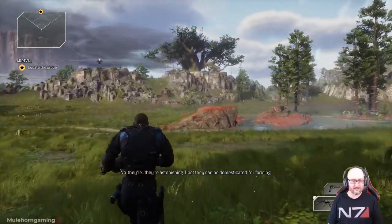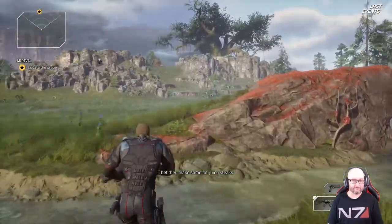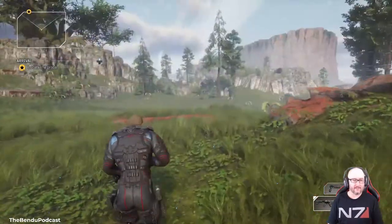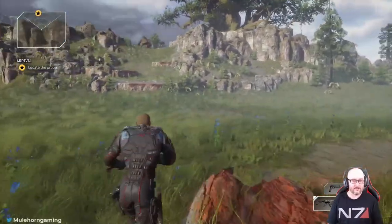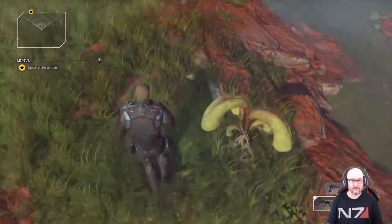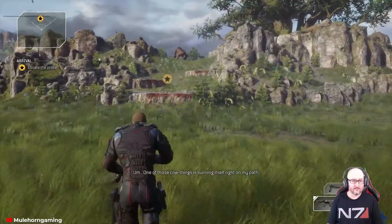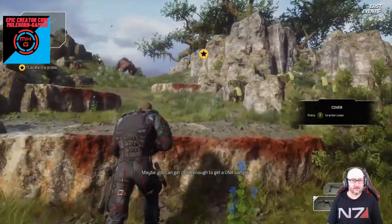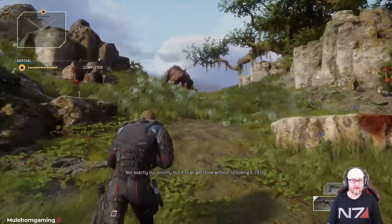How do you sprint then? Maybe it opens up later. The game looks amazing — looks great. Can I harvest some of these things? No — oh look at that, they do react to you though. One of those cow things is heading right my way. Maybe I can get close enough to get a DNA sample — not exactly our priority, but if I can get close without scaring it off.